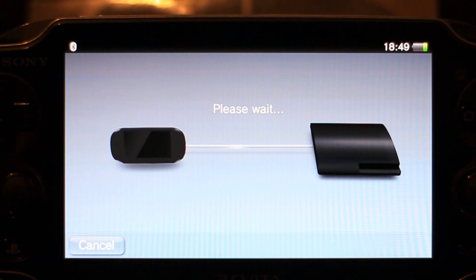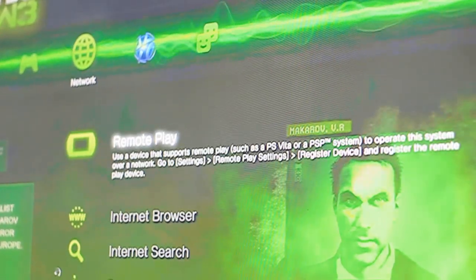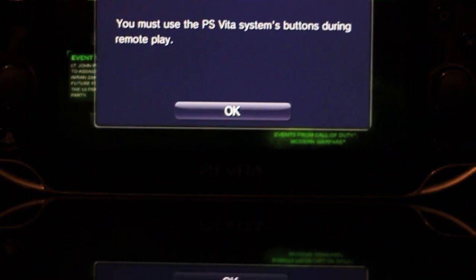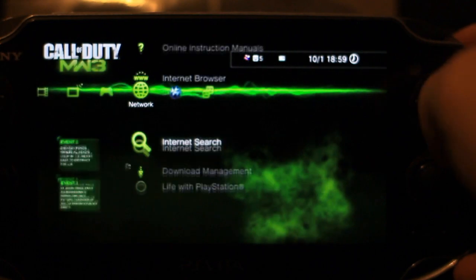Before you do that you might want to go to your PS3 — just get out of that and go to remote play. Remote play is now in progress. Back into the PS Vita and voila — what you store on my PS3 is now on my PS Vita.